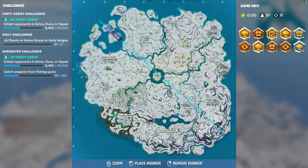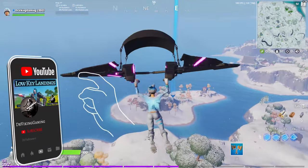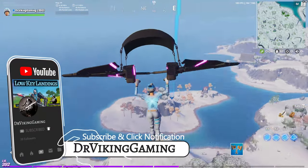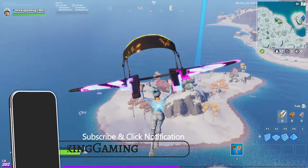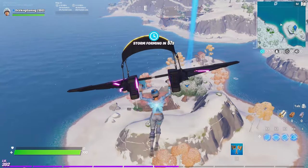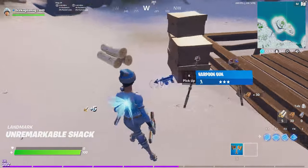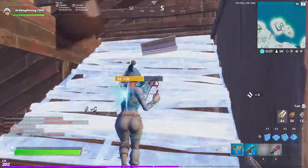Dr. Viking here, Episode 2: Low-Key Landings. Check out this spot — want to win, want to get your objectives done? This area right here is inundated with fishing spots. Unremarkable Shack is where you want to go.